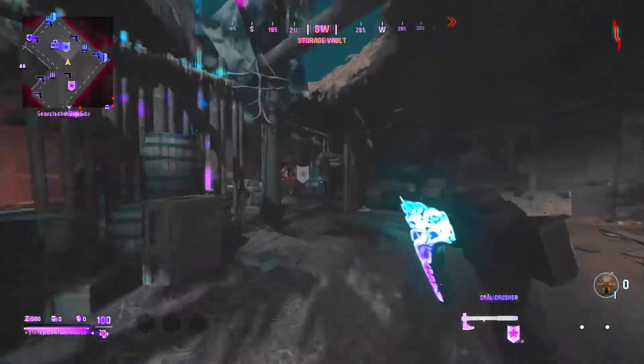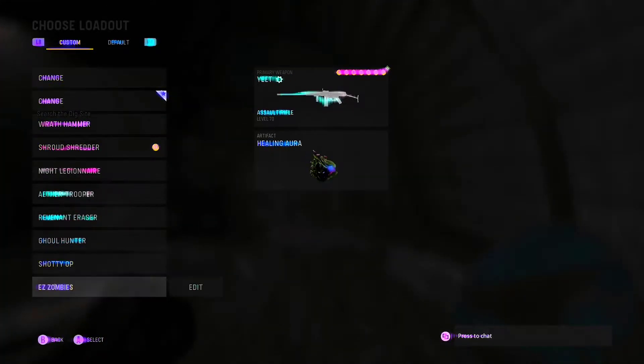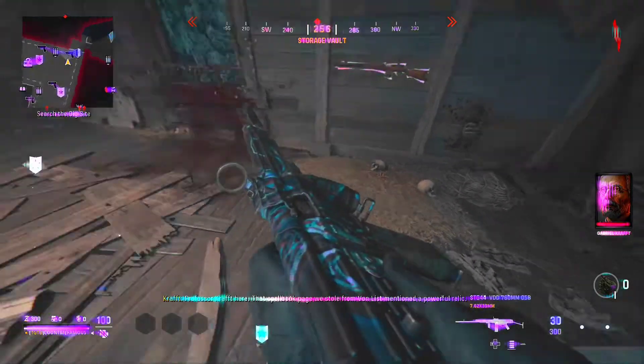The second glitch is the two gun glitch. Go ahead and spawn in with a throwable melee. Throw it at the gun wall buy near spawn in Shi No Numa. Choose a gun you would like to keep, pick the melee up, and then trade that gun out for the wall buy gun. Now you can choose another gun and have two guns instead of one.